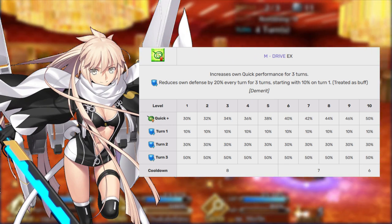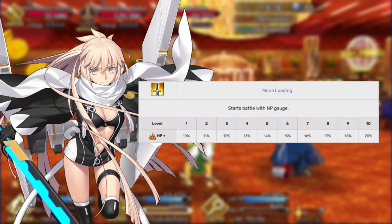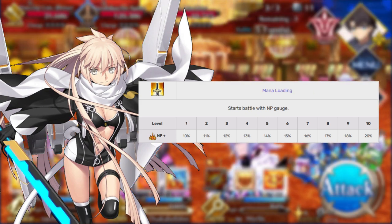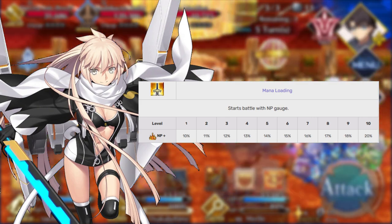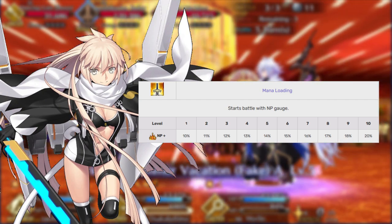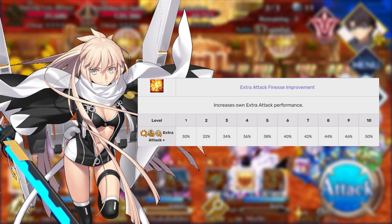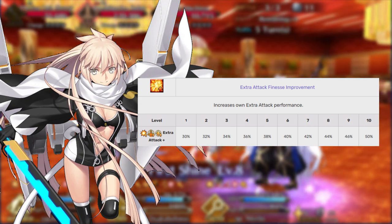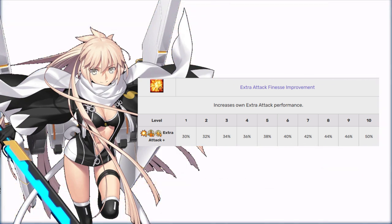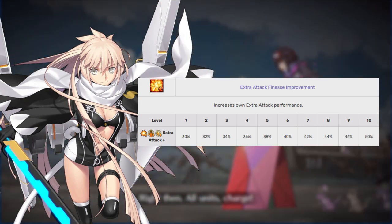For Okita's append skills, just go with Mana Loading. That starting 10–20% NP gauge is going to be very helpful, making sure you don't need a max limit broken Kaleidoscope to farm with her — just a regular one. It can also be argued that Follow-up Technique Improvement would be a good pick as well, increasing her extra card effectiveness all around. You might get some extra card attacks when fighting bosses, but if you're looking for a reason to save your servant coins, you don't need to invest in this — though it's not necessarily a terrible idea.